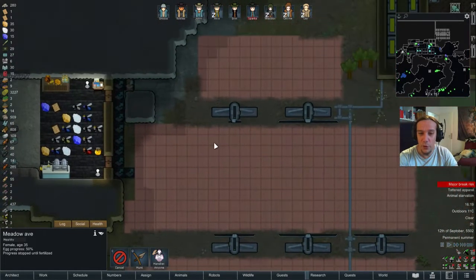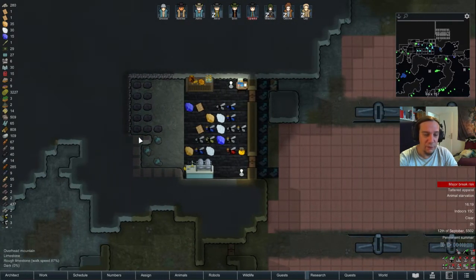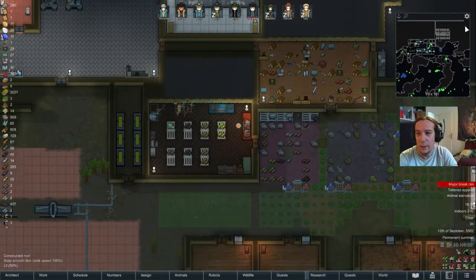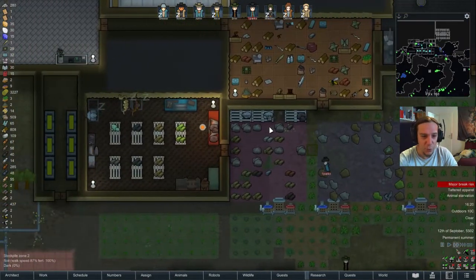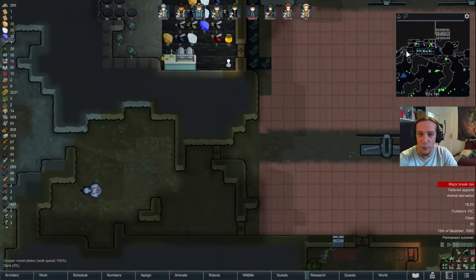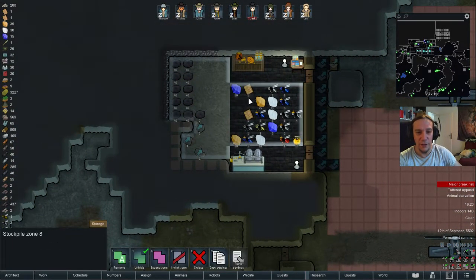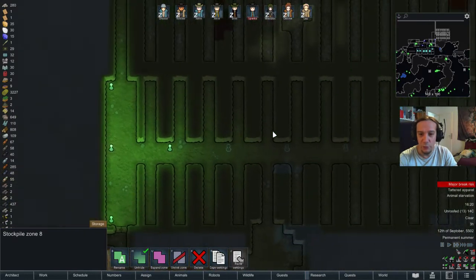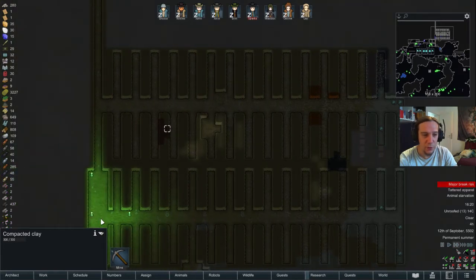Hey friends, and welcome to episode 31 of the Genetic Rim. Today we're going to expand our little bee farm. A few things are sure — I'm going to get myself some more steel. A little robot does that for us. We found some iron while expanding the bee room, which was very good, because my steel was really running low. And also, the evil mine is going evil, and we're having some good fun here.